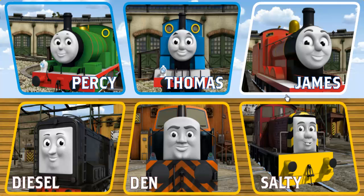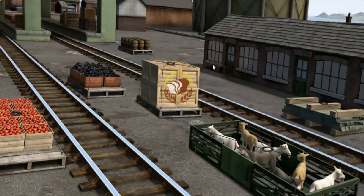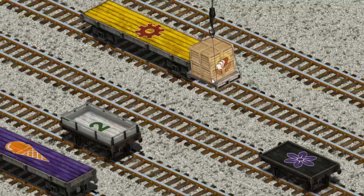It's a busy day at Brendam Docks. Thomas and his friends have many deliveries to make. Choose who will make the next delivery. Thomas must deliver the crates of bread to Knapford Station. Help Cranky find the crates of bread. There you go — let's lift and load.